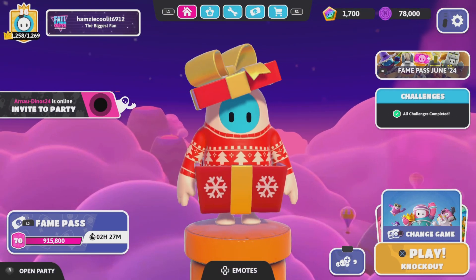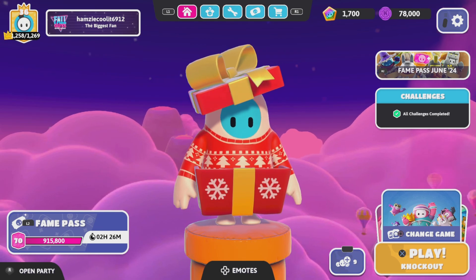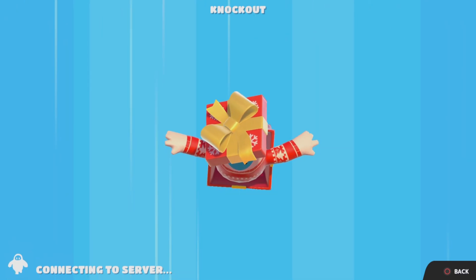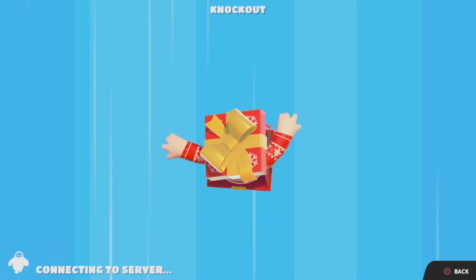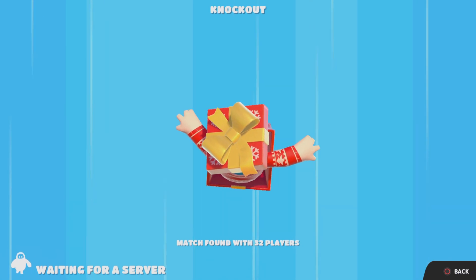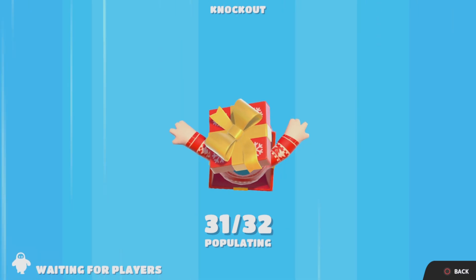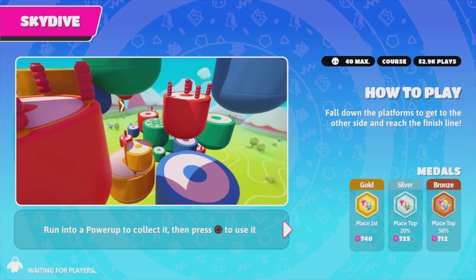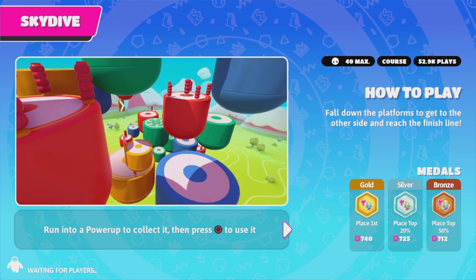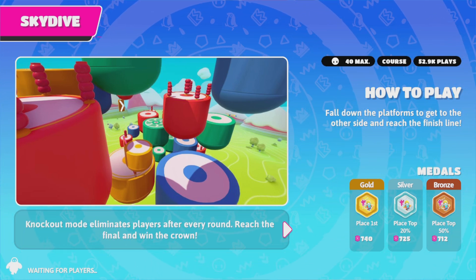32 players are still in Knockout — why does it say 40? Let's go find the four unvaulted rounds. Whoa! Oh my god, we can see the Fame at the metal! Gold is going to be 740, silver 725, and bronze is 712. Thank you Fall Guys, you're making it better!